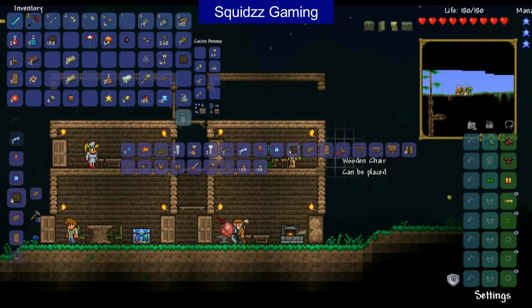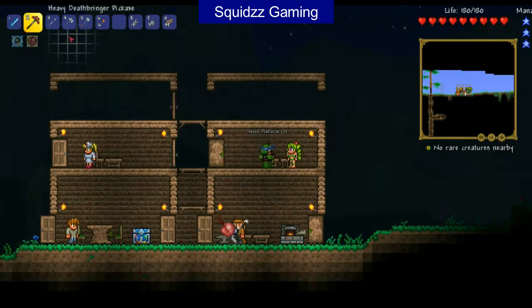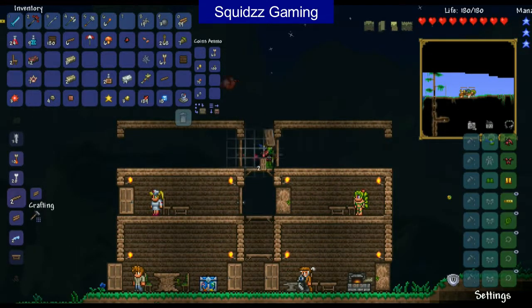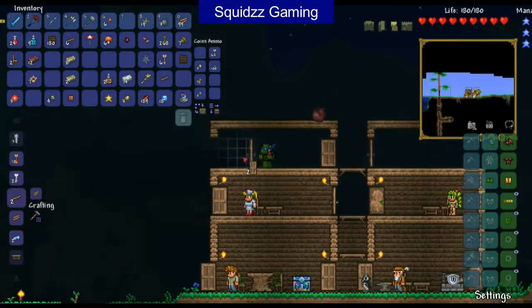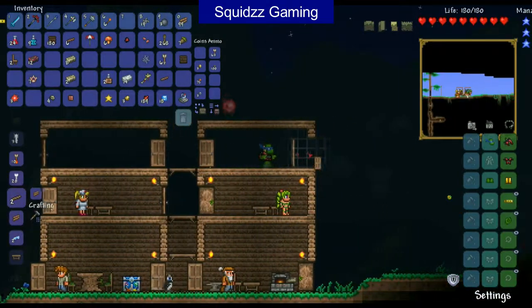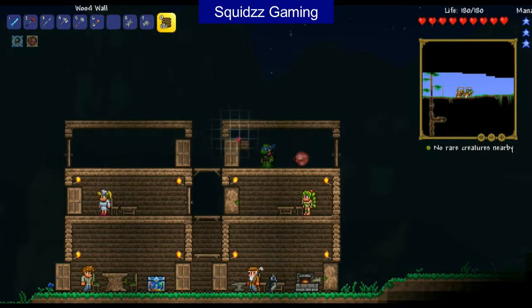We also need some wooden platforms as well. Ooh, a fishing pole! Now let's get the wooden platforms and continue to build the rooms. I'll put the door over here and then a door over this other side. We've got 181 wood walls to kind of fill this bit in here. We also need to fill them down there as well, but we'll do that in a minute.